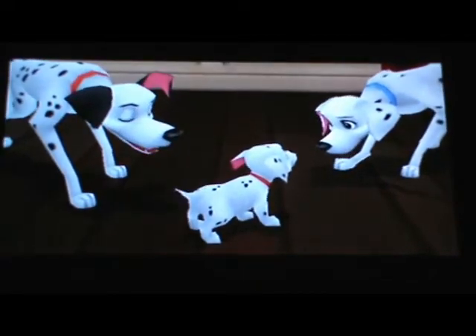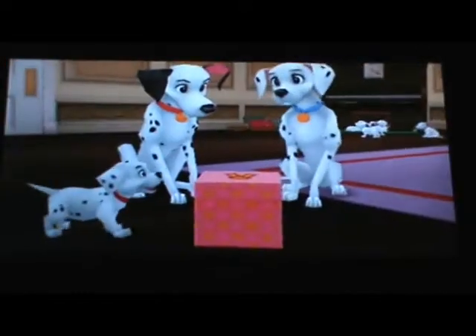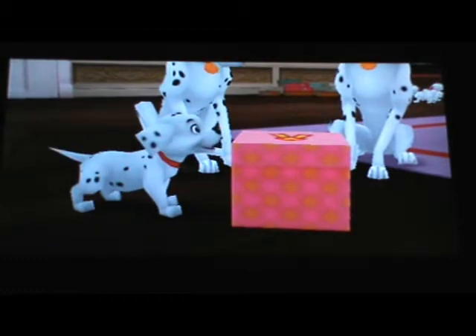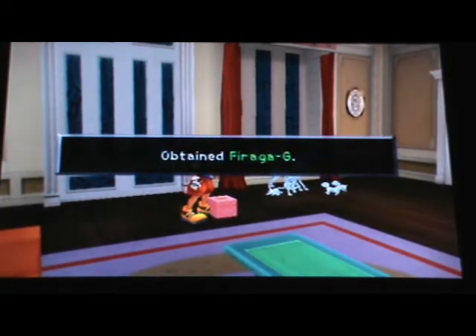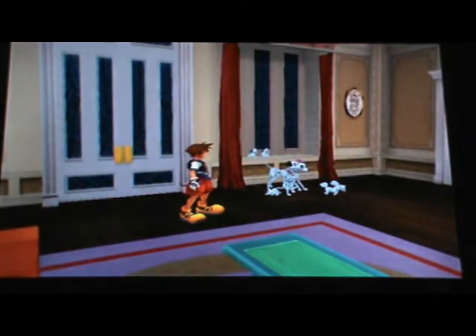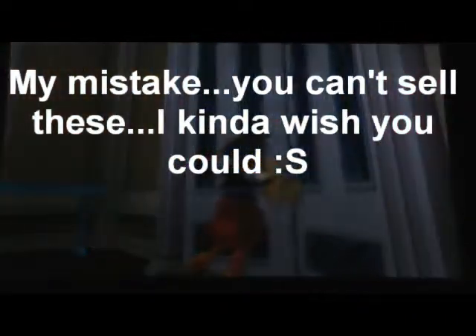Every time you go to the Dalmatians' house, you will get certain items from Pongo and Perdita. Depending on how many Dalmatians you've found, you get certain prizes. The good ones appear when you get around 50-something. I've only got 33 right now, so I'm probably not gonna get great ones — except I actually got Fire Rage G and Sondra G, some pretty good ones. I'll probably have to sell some of these. Pongo and Perdita will give you some pretty cool things.